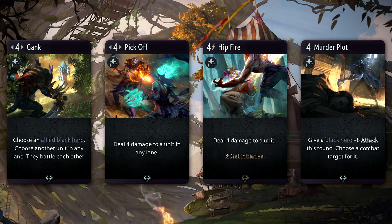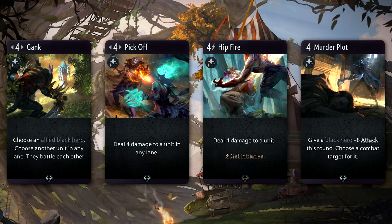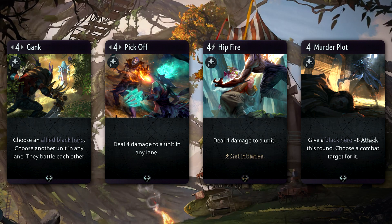PA is all about killing heroes, and she doesn't want to use her signature card unless absolutely necessary. Because of this, supplementing your deck with cards like Gank, Pick Off, and Hip Fire can be very effective — the latter being even more so, as you'll gain initiative, therefore setting up a potential Coup de Grace play in the following lanes.